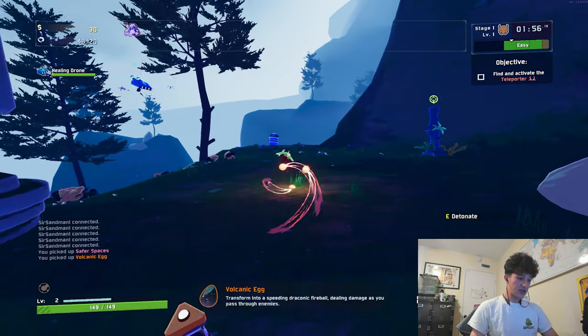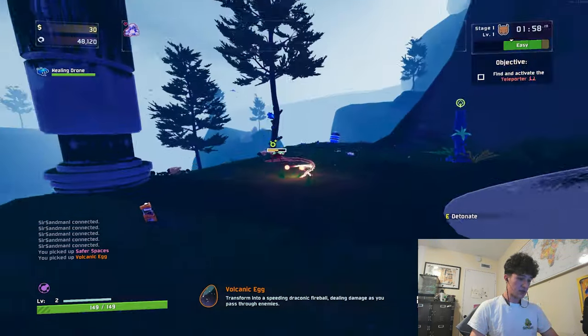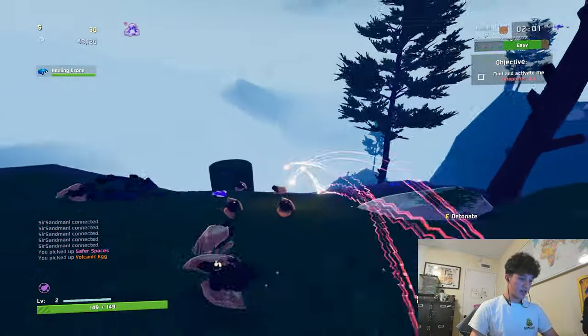Dragon egg — I know what that does. This is just the same thing as my shift ability, it just turns you into a ball of fire. Nice — turns you into the dead lights from IT.